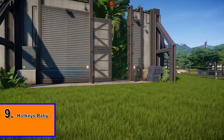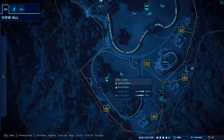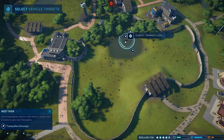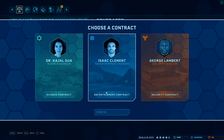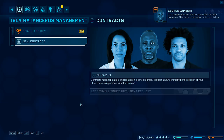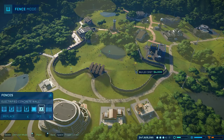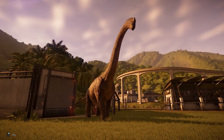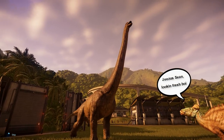Make sure that you're using your hotkeys because it's going to save you so much time and so much clicking. You can use your M key to bring up your map and help you find dinosaurs hidden in some of your pens. You can use T to quickly bring up your transport helicopter and also your ACU unit. The R key lets you select your rangers, and if you press C, you can access your contract screen instantly. You can also hold down your middle mouse button and click it in to pan the camera. Do yourselves the favour and get in the habit of using these — it will make your life so much easier.